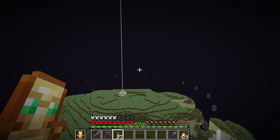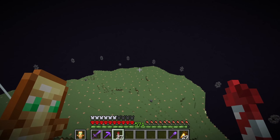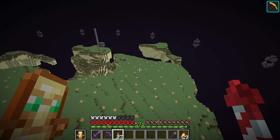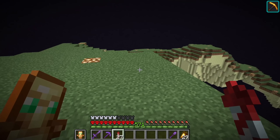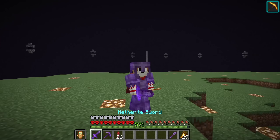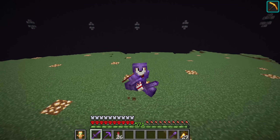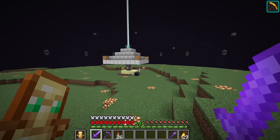Our entire End island is now filled all with grass, and it actually looks pretty good. As long as you're not looking at the endstone on the sides — I guess I could eventually break those sides and replace that with either dirt or stone, but that would literally take like 30 hours. So no, I am very much not doing that in this video. We're going to focus on other things now.